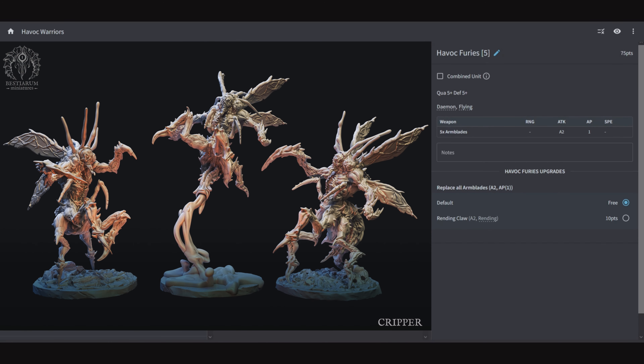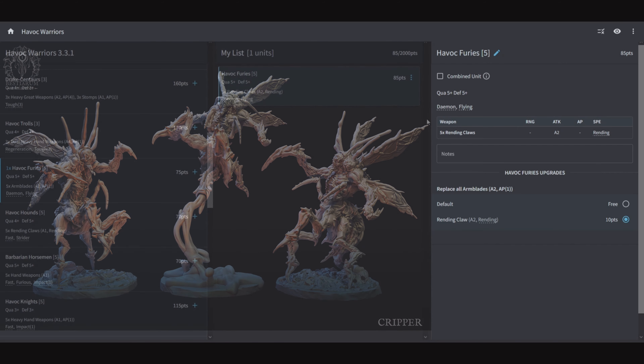Havoc Furies: 5 of them for 75 points, Quality 5, Defensive 5, Demon, and Flying. They come equipped with arm blades for 2 attacks apiece AP 1, and you can switch them out for 2 attacks with Rending from Rending Claws. This is just a Demon unit from the Demon Army list pushed over into the Havoc Warrior Army. With Demon, they get Ambush or Scout. Their best bet is to ambush behind the enemy to hit War Machines and Artillery, or make the enemy turn around to deal with them. For 75 points they do that job pretty well. If you're fighting someone with a whole bunch of Regeneration, just go for the Rending Claws.